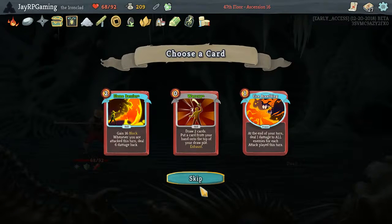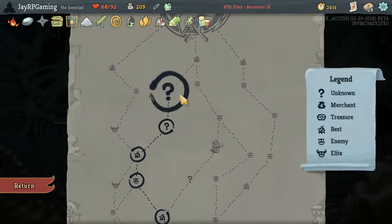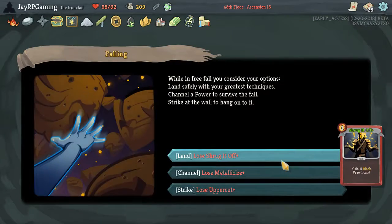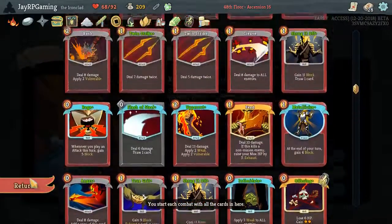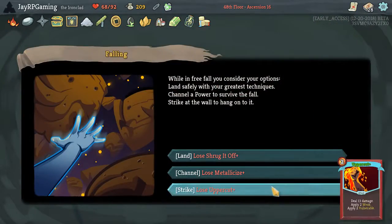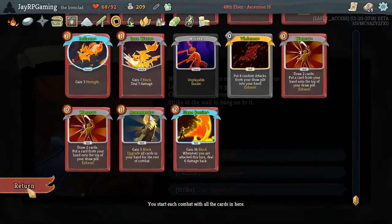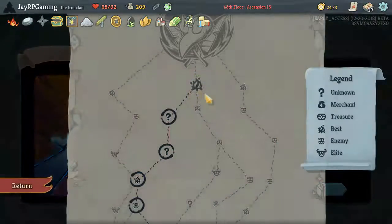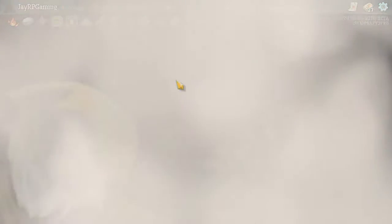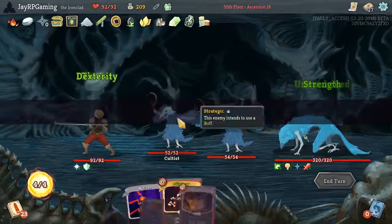This is going very well. I feel like we have a chance. I think Flame Barrier has a place now in the deck because of the Awakened One and how he fights. This is frustrating — I don't want to give up any of these. I want the weakness of the Uppercut, so I can't lose them. Metallicize is 4 free block. You know what — let's just get rid of that power. We're fighting against the boss — they get stronger when we play powers.